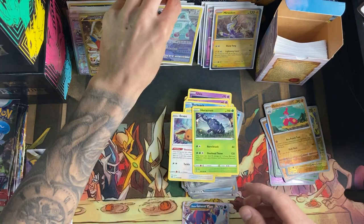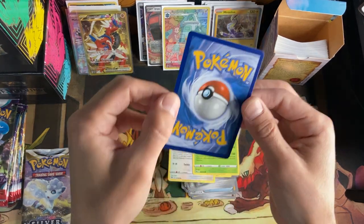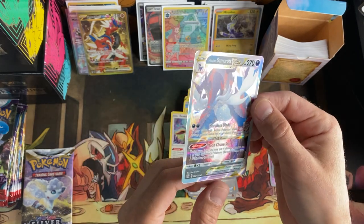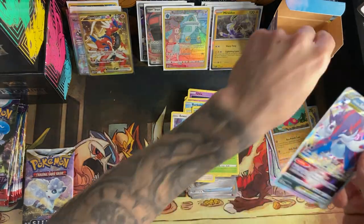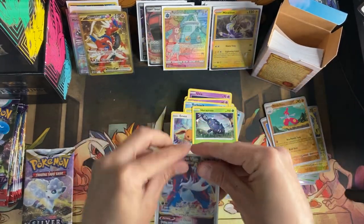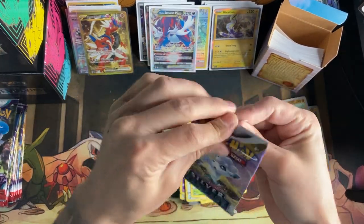I really wish I would have bought more Astral Radiance and Silver Tempest — I completely skipped them. This card right here is perfect — look at the front, look at the centering on this. The bottom's a little heavier than the top now that I'm looking at it, but the back looks absolutely perfect. If this was a bigger hitter, that would be something awesome to grade too. Very happy with that — one-pack magic, you can't complain.